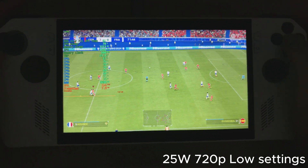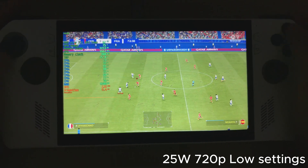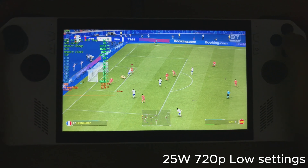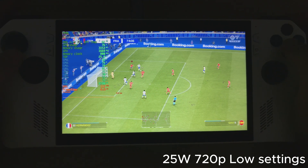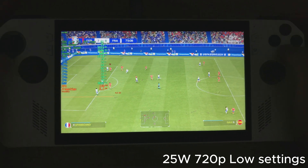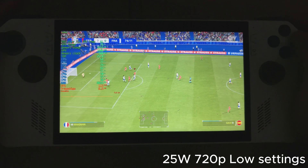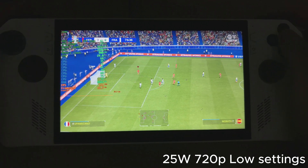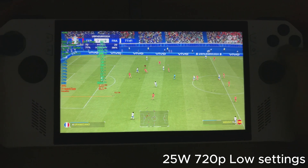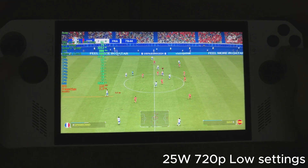Typically on 720p we're getting around 110 to 120 frames per second. Obviously the replay cutscenes we're getting roughly half of that, since it's half rate. The frames are unlocked here — this is just for demonstration purposes. You guys can obviously lock your frame rate to 60 and turn down the TDP just to extend your battery life.